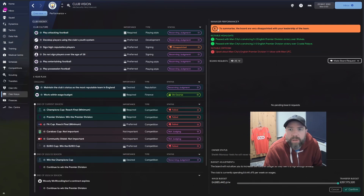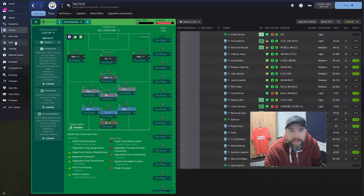What's the club vision looking like? Disappointed — so I've got an E. I didn't sign high reputation players, we failed a lot of things, but I still kept my job amazingly. They want to win the Premier Division, FA Cup final, win the Europa Cup. Yeah, probably. So the tactic's not great. I think what we need to do is a little bit more investigation.